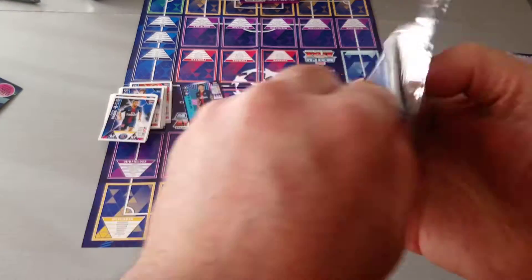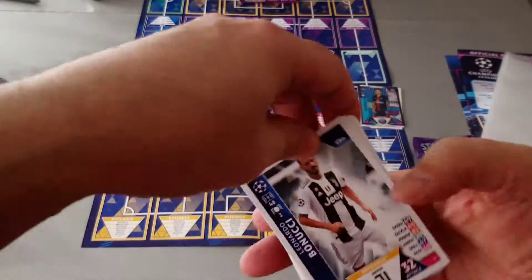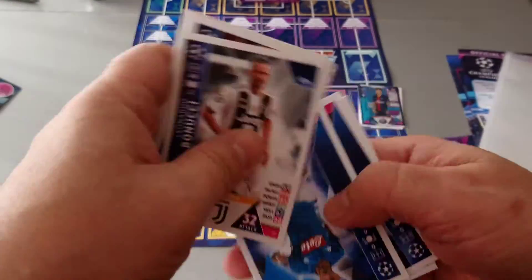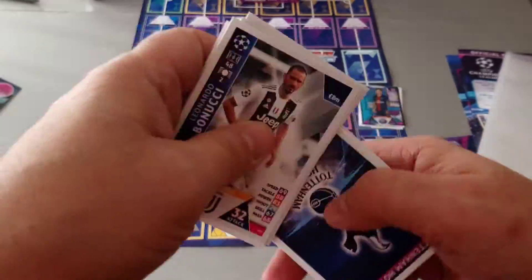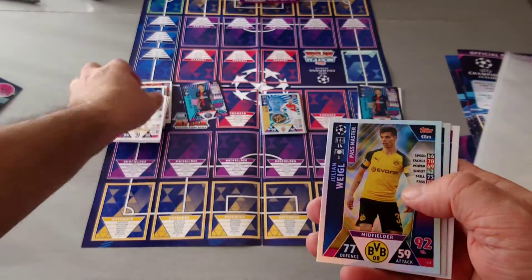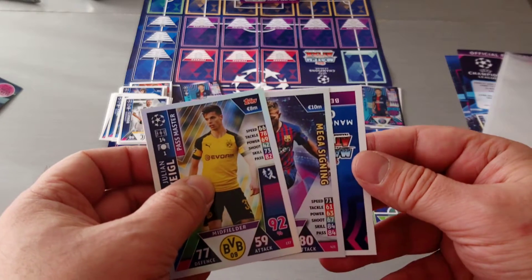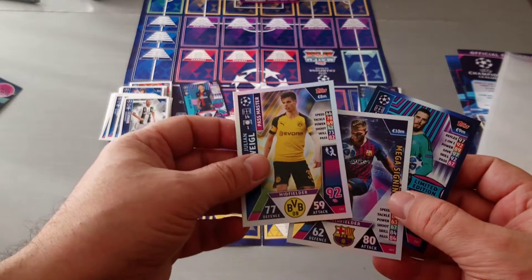Last packet. Let's see where the limited edition is — going to be down the bottom. Here's the code. Bonucci, Milner, same repeat base cards we've seen from previous packets. Here we go — Vigel Passmaster, Arthur Mega Signing, and our limited edition is... boom — De Gea! That's fantastic.